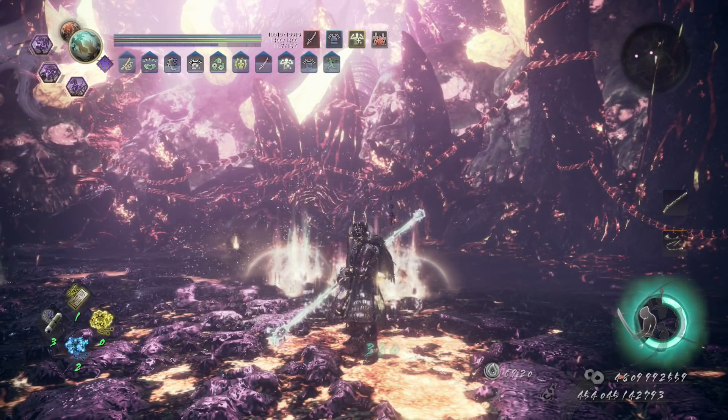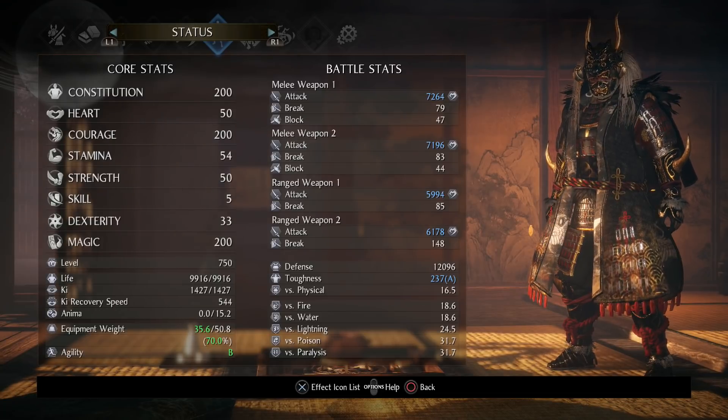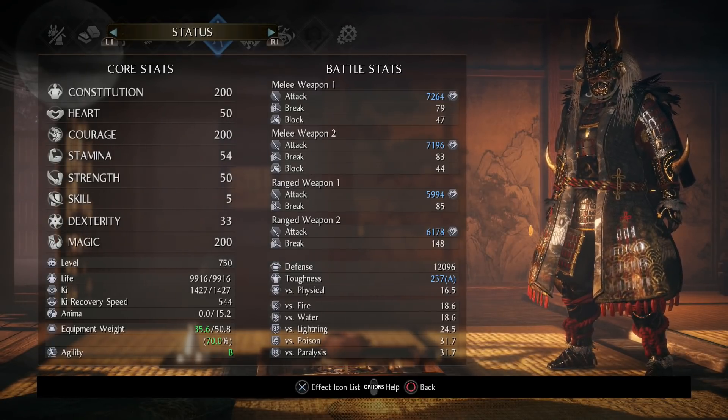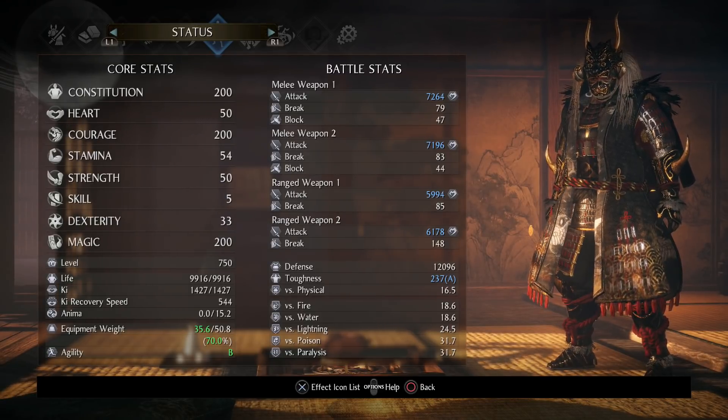Before breaking down each build, let me cover the universal elements, since I'm using the same weapons — the switchglaive and the split staff — on both builds. Things like stats, clan, and skills are identical across both, so I'll cover them once to avoid repeating myself.